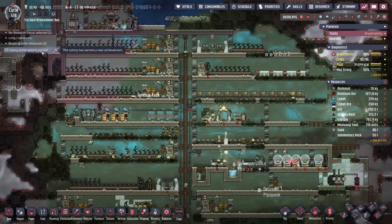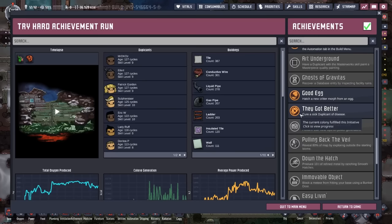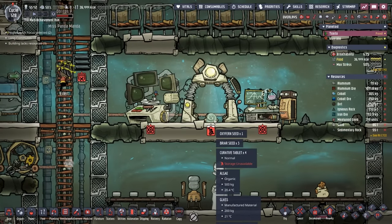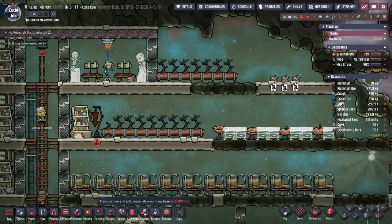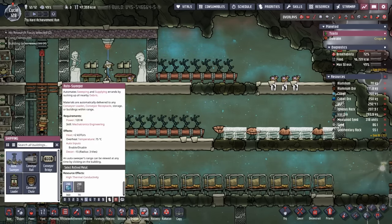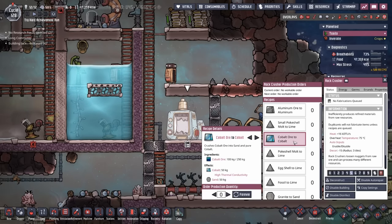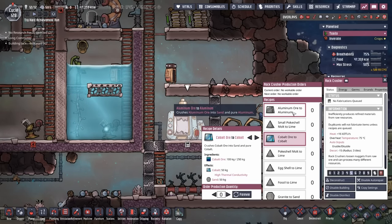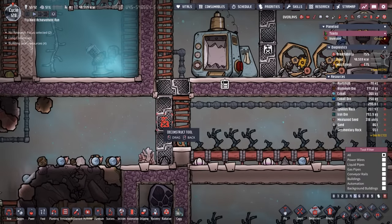It looks like we've earned another achievement — 'They Got Better': Cure a sick duplicant of disease. Somebody must have gotten food poisoning and was cured by using one of the curative tablets. The last thing we need to do for the pip ranch is put in some of our shipping. Unfortunately we are running really low on cobalt and aluminum. And we're also running low on the ores themselves.